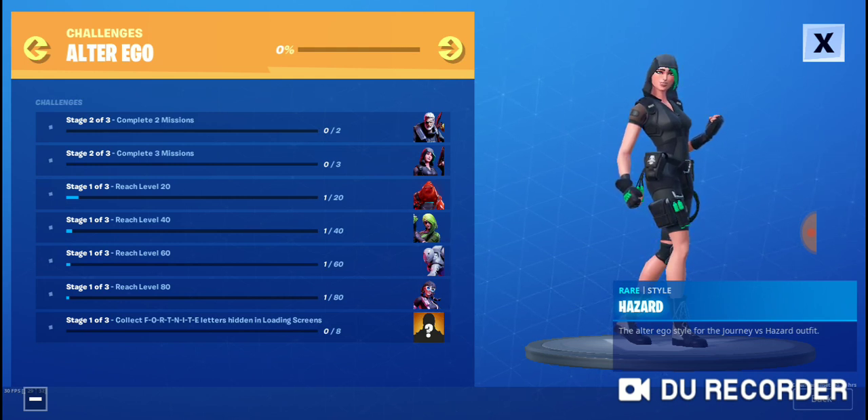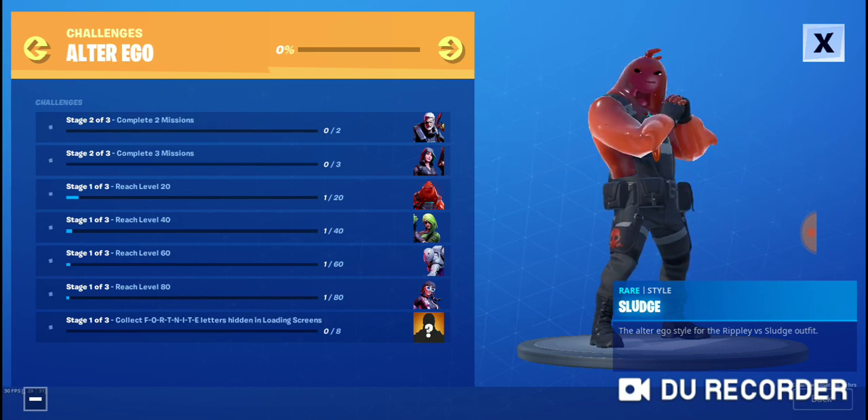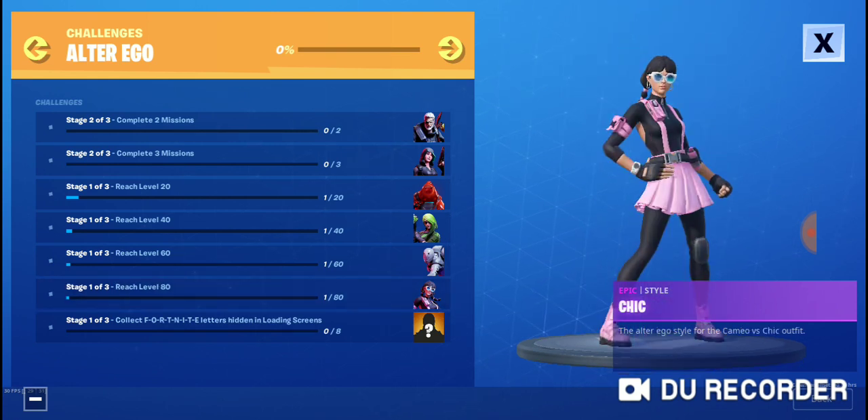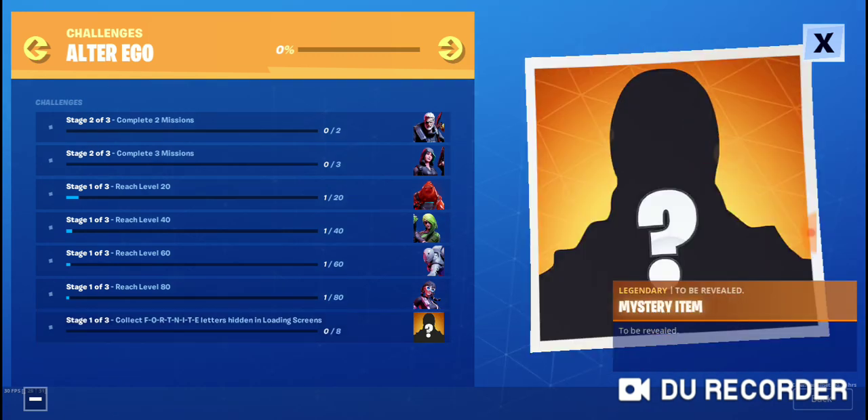Reach level 20 and instead of being Ripley you can be Sludge. Reach level 40 and instead of being the Medic you can be Toxin — Toxin actually gets a face mask, it looks really awesome. Reach level 60 and you become Scratch, so instead of the 8-Ball you become Scratch. Reach level 80 and you become Sheik.